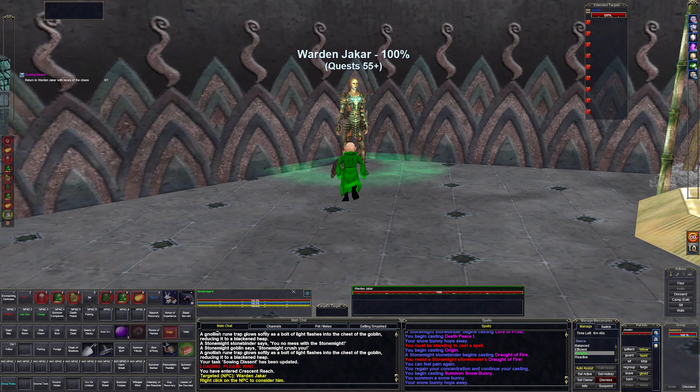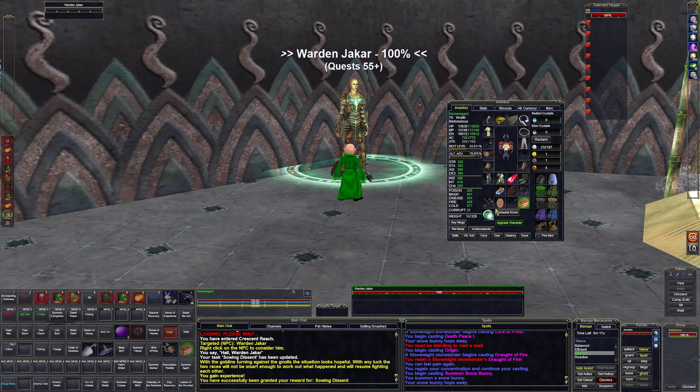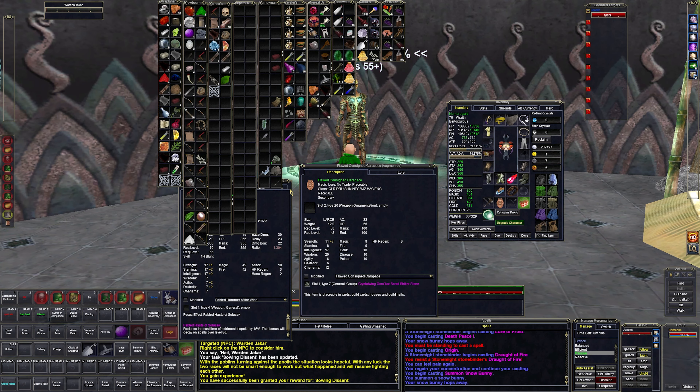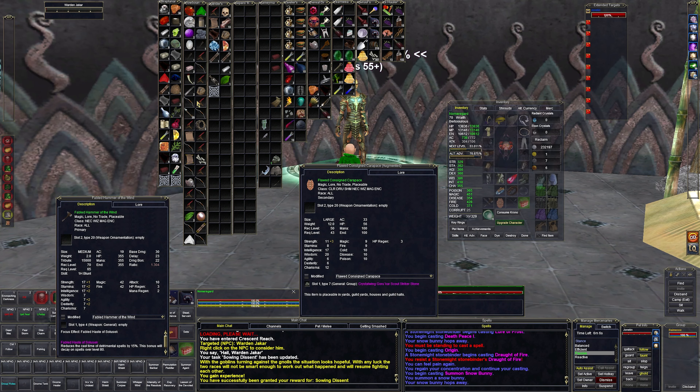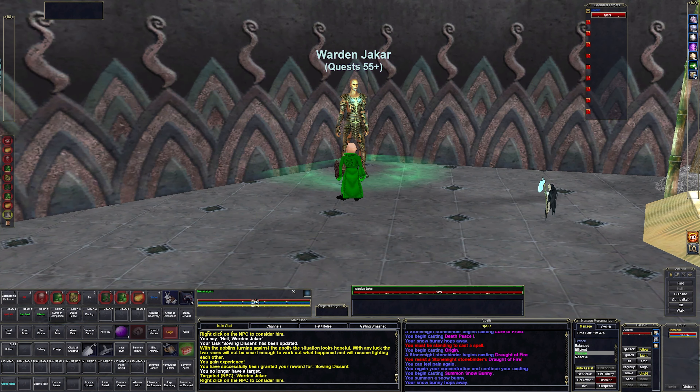We are back at Warden Jakar. Let's go ahead and hail. We got a new primary, and it gives a root only for gnolls — that is useless. It's a primary secondary, so I don't think it's an upgrade. I have a fabled hammer of wind from fashion of thunder I believe, so I don't think anything's better than that at this level. Is it better than this shield? It could be better than the shield, but it doesn't have the HP regen — it's only 12. More hit points but not worth it. Let's go ahead and grab the next quest.